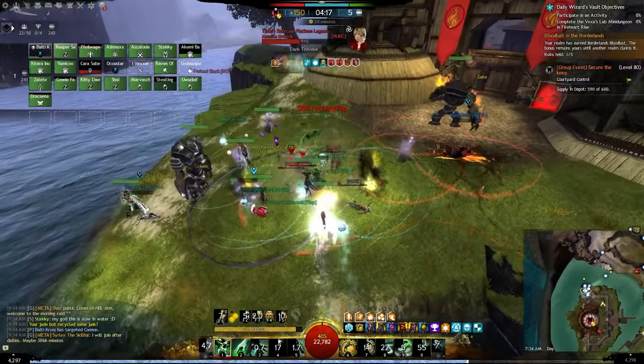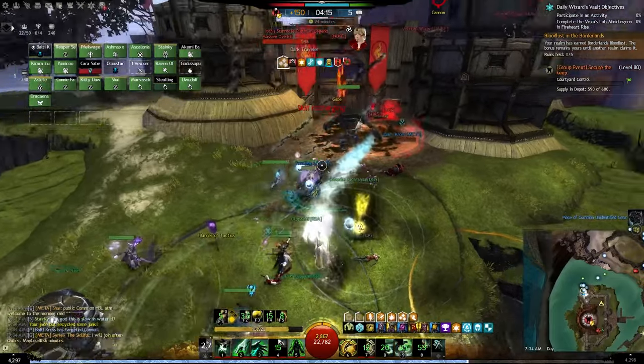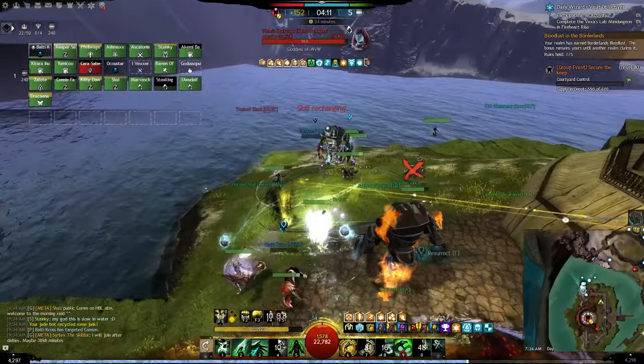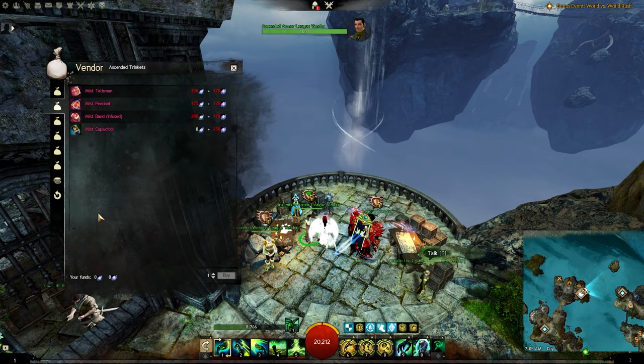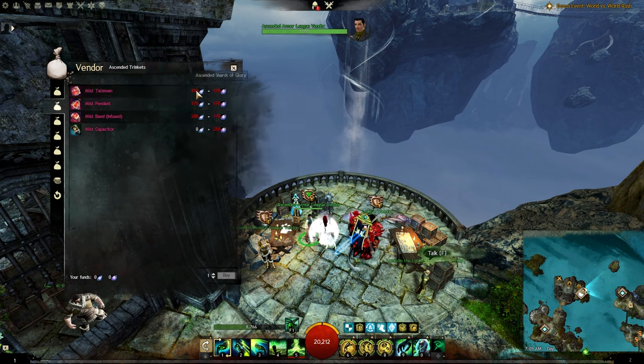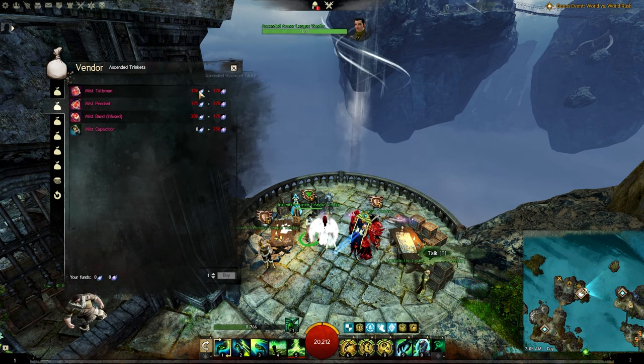If you plan on crafting legendary armor from WvW, I would highly recommend saving all your Skirmish Tickets, as you will need tons of them for the legendary gear. You can also buy ascended trinkets from PvP by talking to the Ascended Armor League vendor, but this time the currencies you will need are PvP currencies.